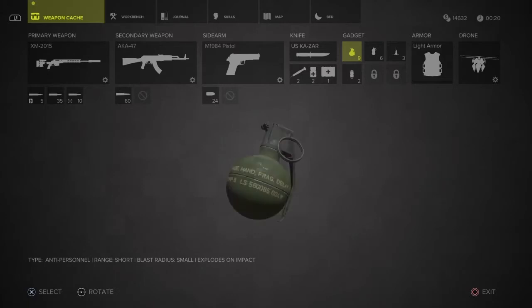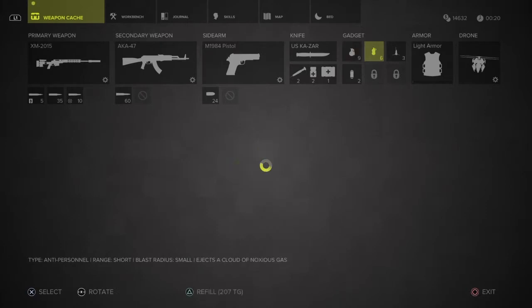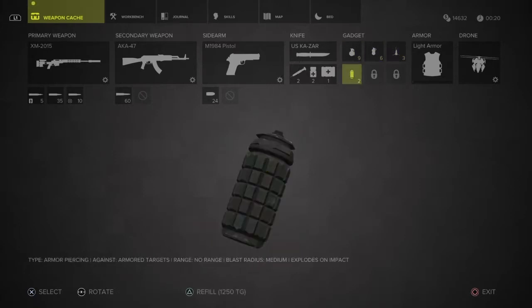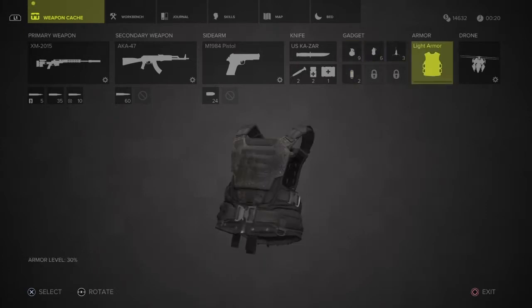In my gadget loadout, I've got some frag grenades. I've got a gas grenade. I've got a non-lethal blast radius — this tags the enemies within a radius and it's something that I purchased. There is some armor-piercing grenade that explodes on impact; I haven't used that yet, I just purchased that yesterday. You can see I've got some light armor here, which is also something that you purchase. So be sure when you go into your weapons cache to check out all the things that you can access and upgrade your stuff.